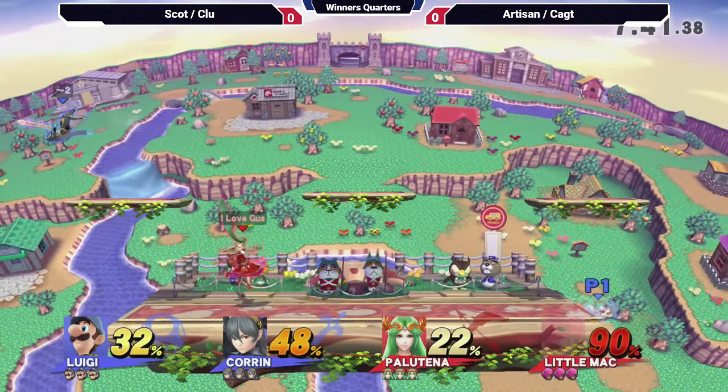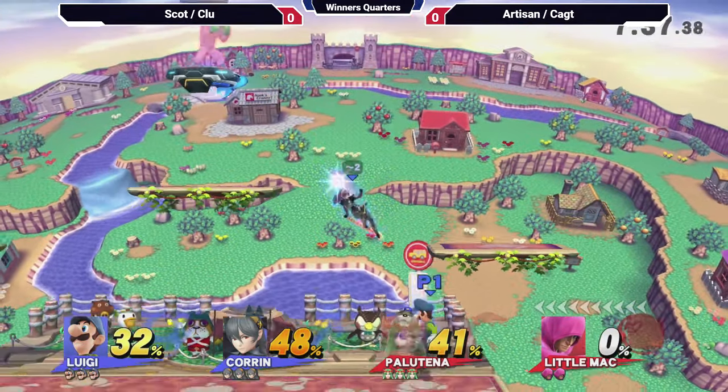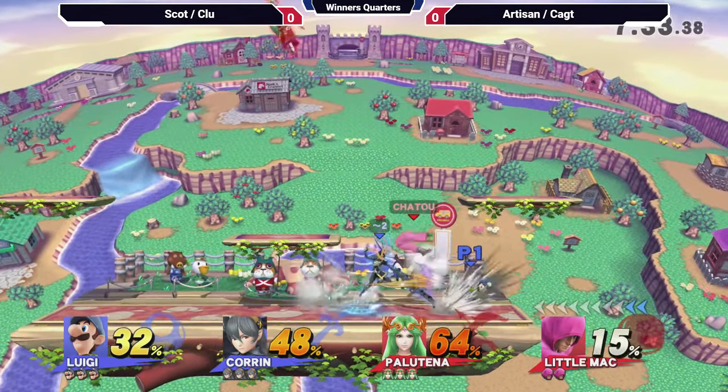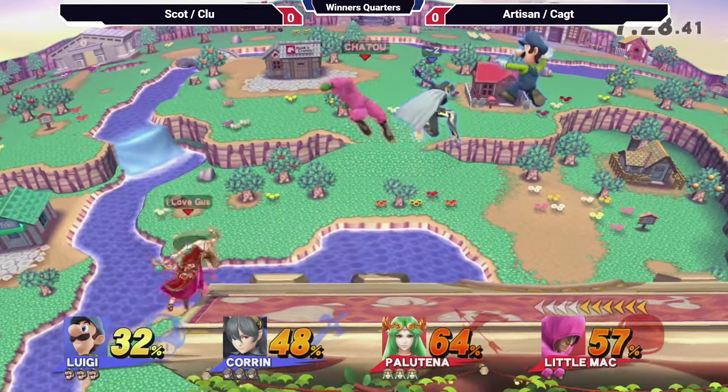We see Artisan just trying to put some pressure on. But like we were saying earlier, you can't really play around with Scott too much. He's just so good in doubles. We just need to get a second hit — probably going to stale it out here. That's still so much damage.